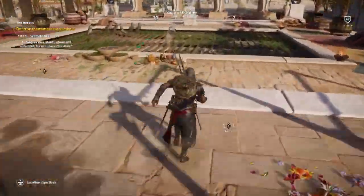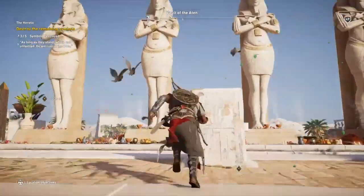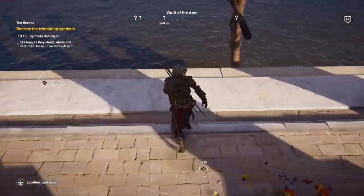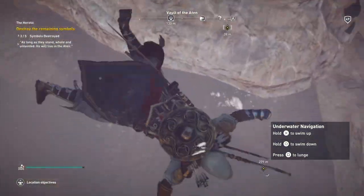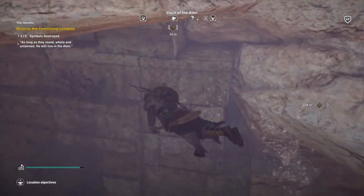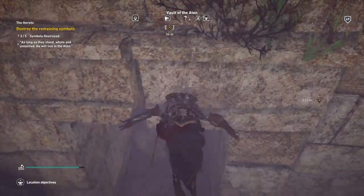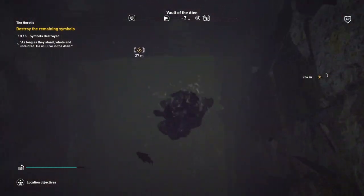Now if you run up here you'll see that if you look down, the thing is down there. You want to aim for these four statues and then jump into the water and swim down. From the four statues you jump over into the water, and then you'll find this doorway where you can swim in and into that chamber.